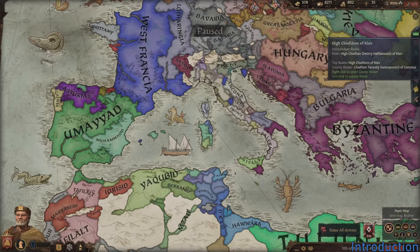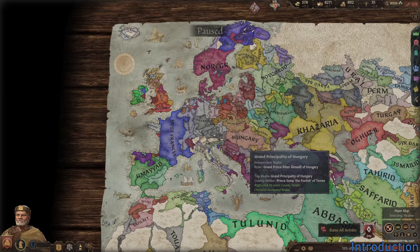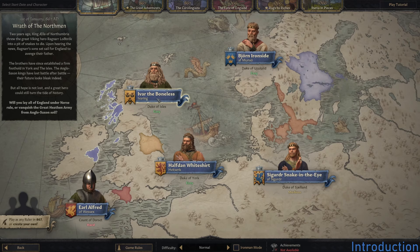Crusader Kings 3 covers most of the medieval era in Europe, northern Africa, and west to central Asia. If you've seen the show Vikings, you'll be somewhat familiar with the great viking Ragnar Lothbrok, who was executed by English lords in 865. His sons are retaliating by mounting a great invasion of England. This is where the game starts, in 867. You can choose to start playing as any one of the characters in the entire simulation.